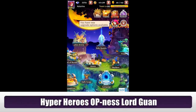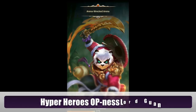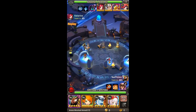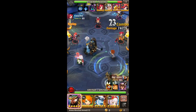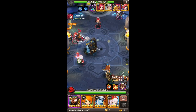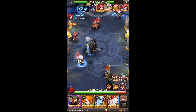Welcome back to another Hyper Hero video. Today I'm going to show you guys the OP-ness of Law Guan. This is the latest hero that Hyper Hero released, and I personally think this hero is so freaking crazy. I'm going to talk about the passive skill that Law Guan has — this passive skill recovers your entire team back to full HP, and I personally think this skill is so freaking OP.